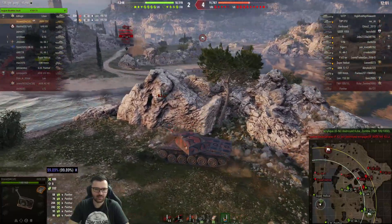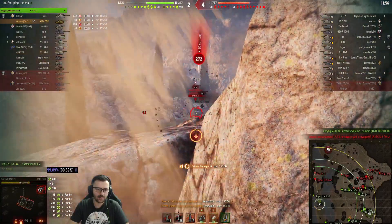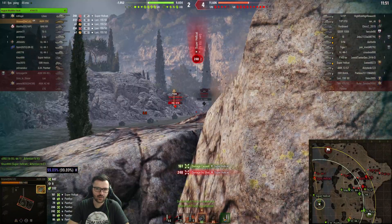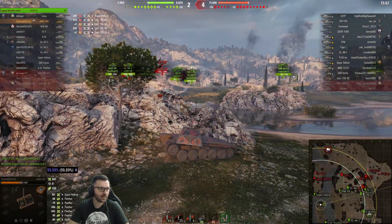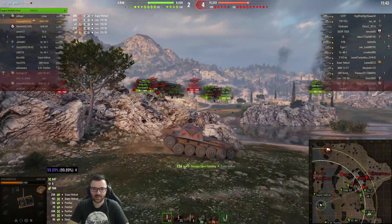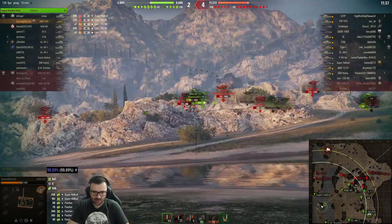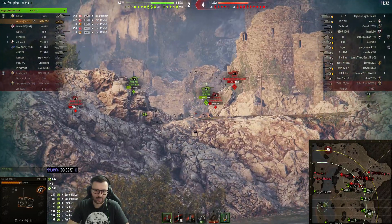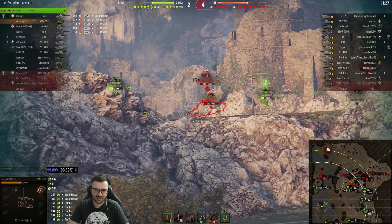No armor, no alpha — that's the worst combination possible. Not to mention the KPZ has somewhat decent upper plate; if you angle it, people might bounce a lot. And it has the nice HE too. The CDC has really big shoes to walk in, and it's not even close to that.